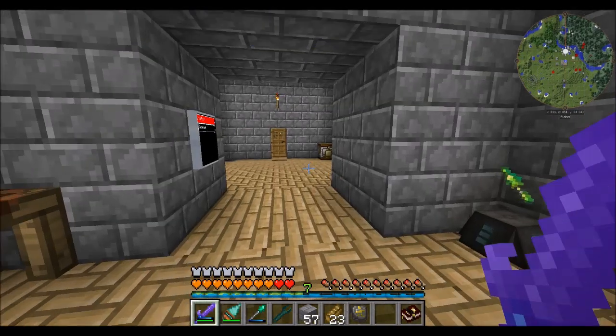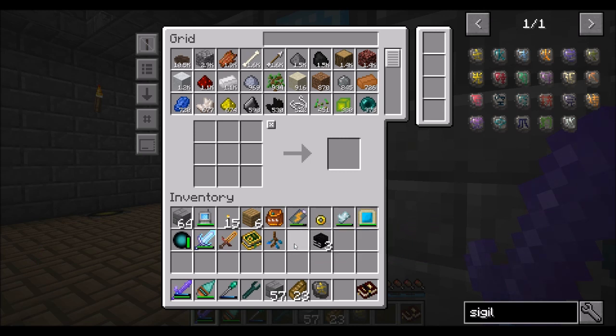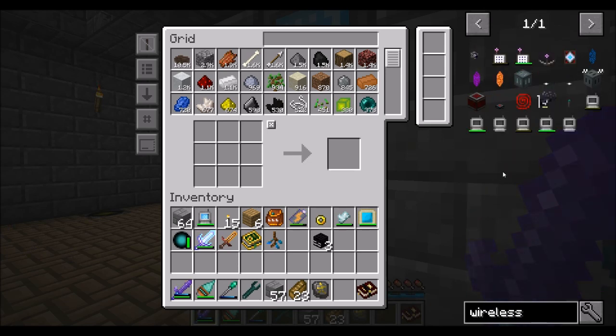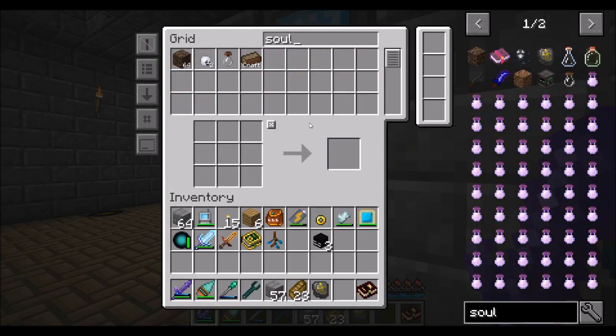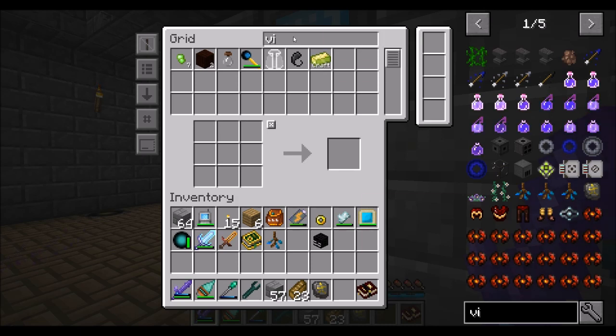There are a couple things I wouldn't mind getting for myself to make my life easier. Something I've been meaning to get for a little while — from EnderIO, the wireless charger. This is a nice little gadget. I just need an enderman head, two solarium, and a vibrant alloy. So we'll get two solarium, an enderman head, and vibrant alloy — we'll get that going.